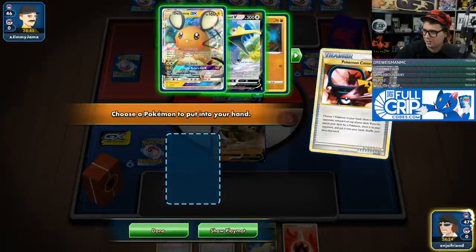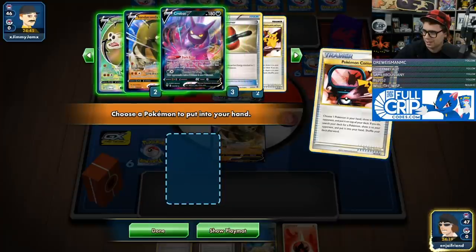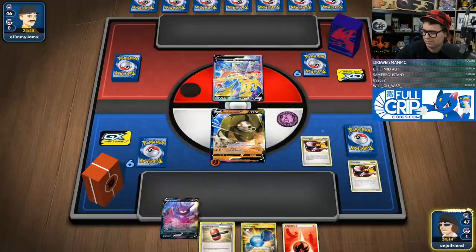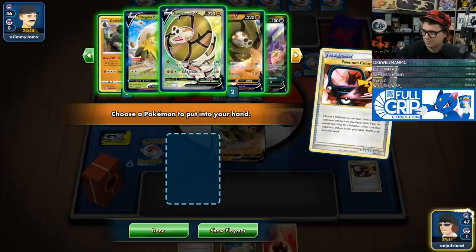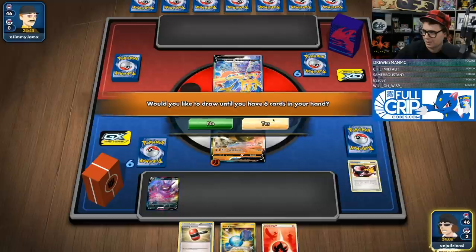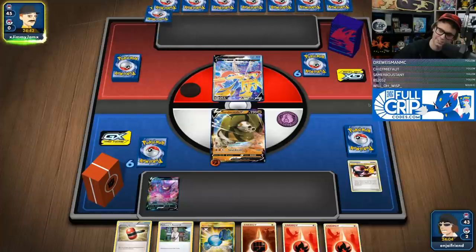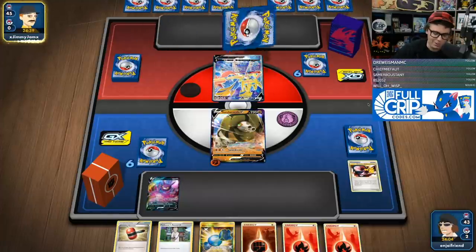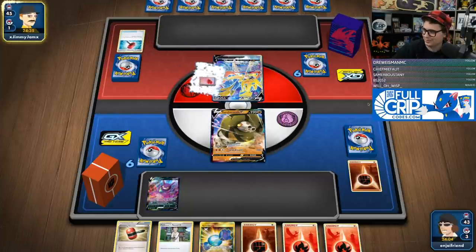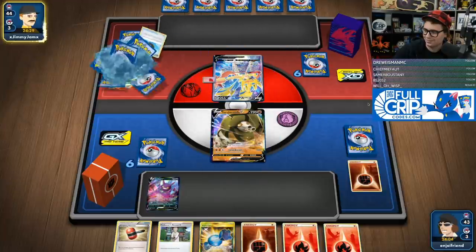I think I kind of need to Dedenne change this hand, as much as that burns. Then I could Crobat for four and hope I just find a Quick Ball. No turn two attack here unfortunately. I see my opponent is also playing a good deck — I do love to see that. Hopefully my opponent just doesn't get the turn one Altered Creation. That'd be great. Got Crushing Hammer to try and slow them down.